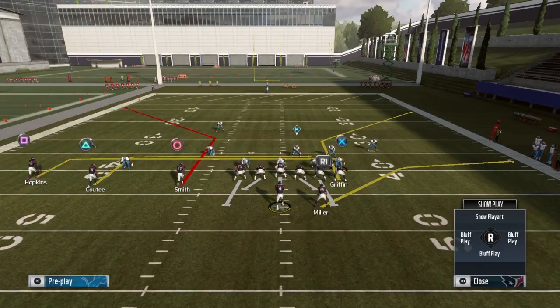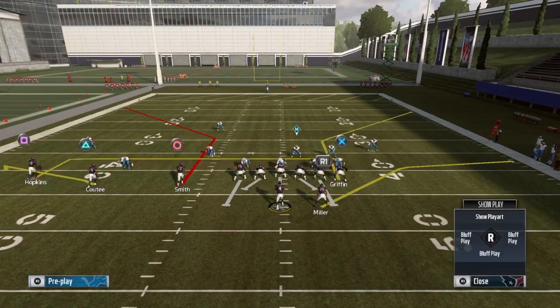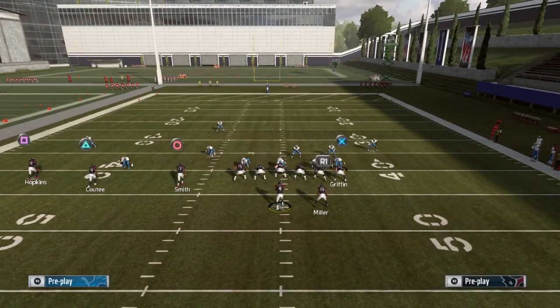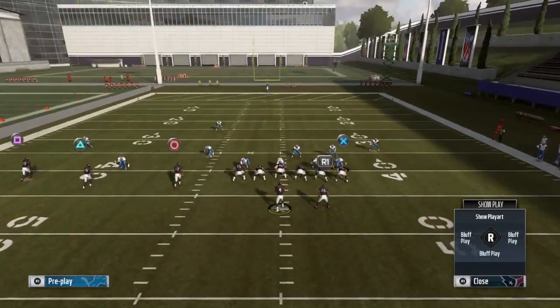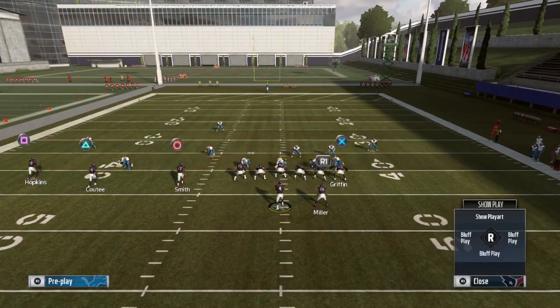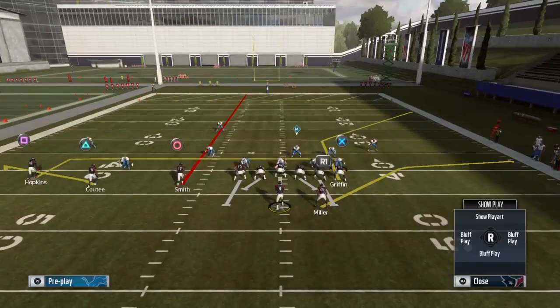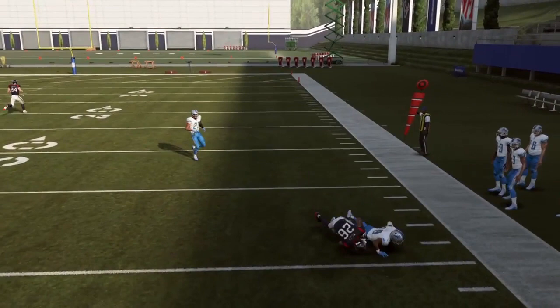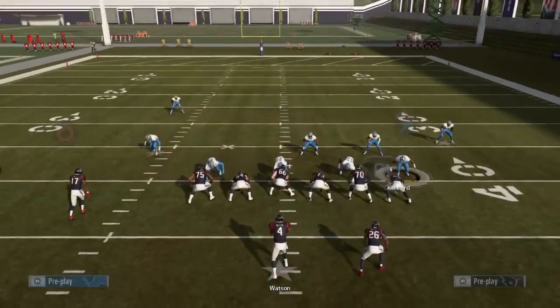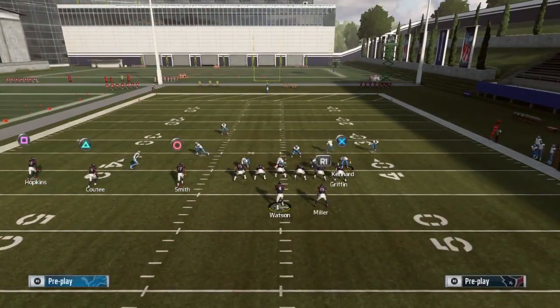Here's the basic setup. Put Kuti on a flat route — triangle/Y, select Kuti, then L2 or left trigger to put him on the flat. Then streak Smith — triangle/Y, select Smith, then streak. You can leave him on his corner route or fade him depending on what your opponent does. If they're loading up the middle with zone, leave him on the corner. Your first read every single time is the running back — there has to be a hard flat out there to take him away. Against cloud flats or curl flats, that running back is open for five-plus yards.